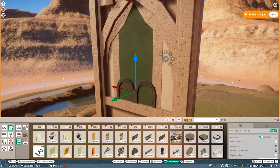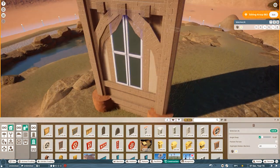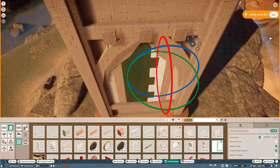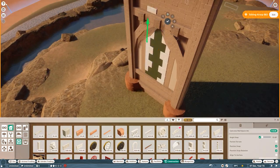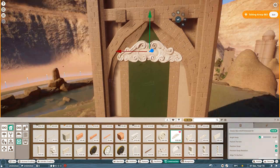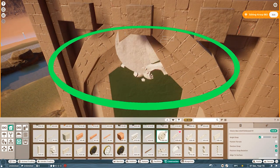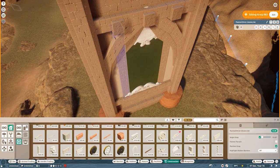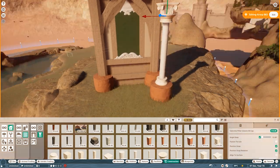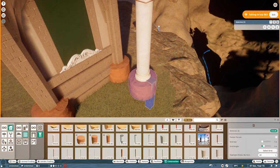I wanted to start with Rapunzel's Tower because I didn't actually want to start the royal palace of Bashar off by building the entrance. We are building the royal palace of Bashar from east to west, starting on the side that connects to the Mirage Mountains, just because I'd hate to have the complete palace done and then need to figure out how to connect those areas — I'd rather get that out of the way first.